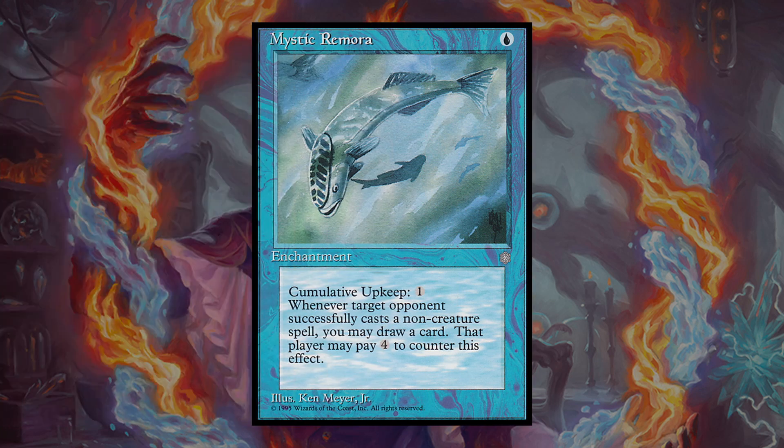Then we have Mystic Remora, which is a very underrated card in my opinion. It's definitely not as powerful as Rhystic Study, but it is much less annoying to play against and to remember the triggers for, and it only costs 1 mana to play. Even though it won't stick around forever, it can still provide a lot of card advantage.